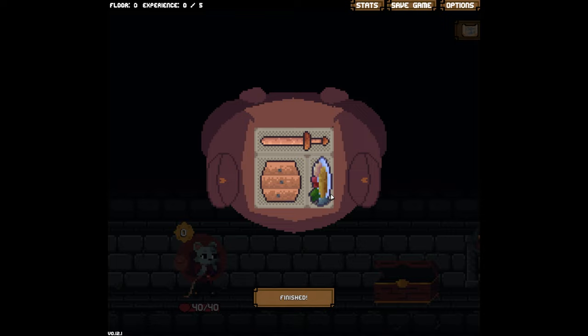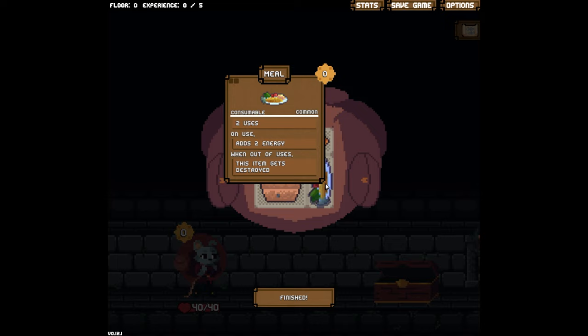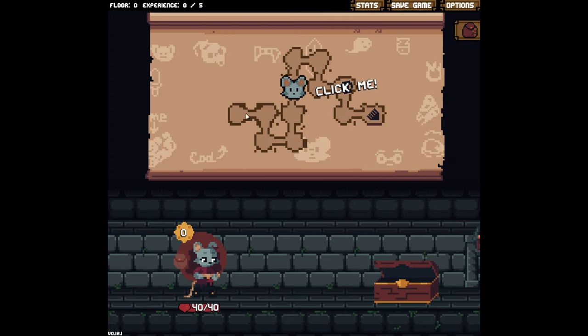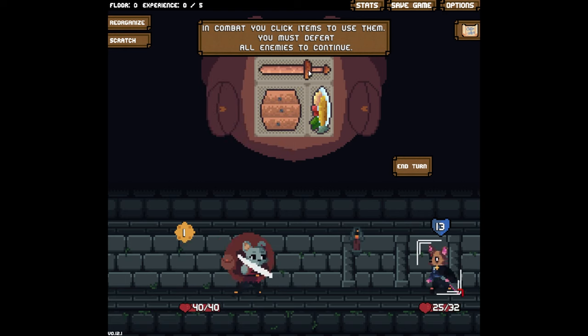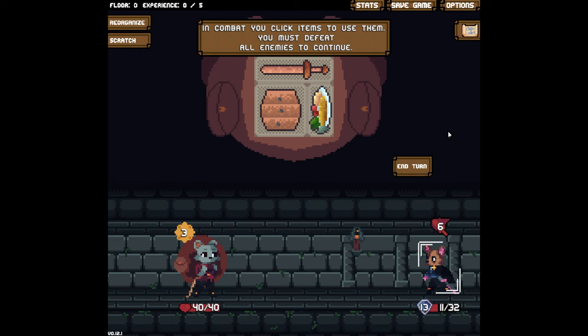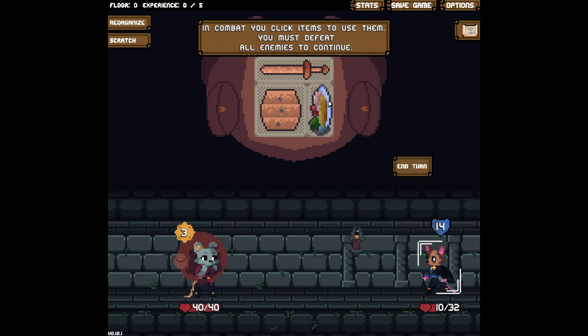Shield gives you armor so you can protect yourself. Food — at least this meal — gives you energy but you can only use it limited times. There are all sorts of different ways that things interact. You go across the little map, fight things. Three energy, three attacks — super simple. You get different weapons, you can stick them in your bag. It's pretty simple: left click, right click, that's it.